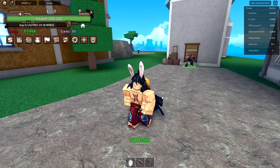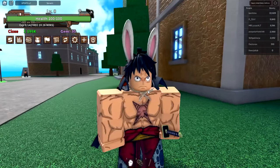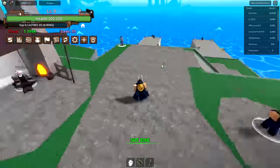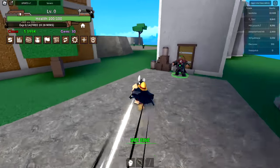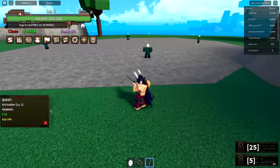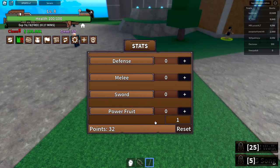My race is mink, which gives me more movement speed — fine, but I have bunny ears, which is weird. Our goal right now is level 100, so we can get a fruit, since that's the minimum level you need. Let's do the first quest: kill four soldiers. Now we're level 8, and I'm going to put 25 points into sword so I can access my skills.